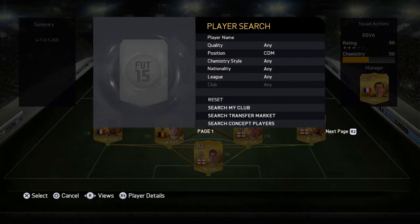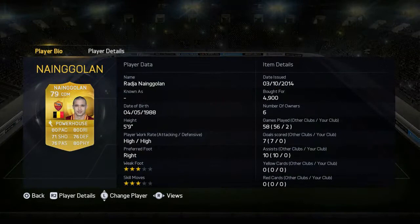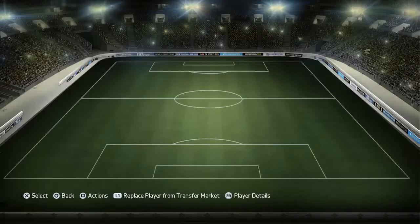Our first CDM, we've gone for Reginald Golan. He's a very good defensive midfielder — he's everywhere around the pitch and I found him pretty strong as well, surprisingly. He's got 80 physical, plus the pace and passing everything you need for a CDM.